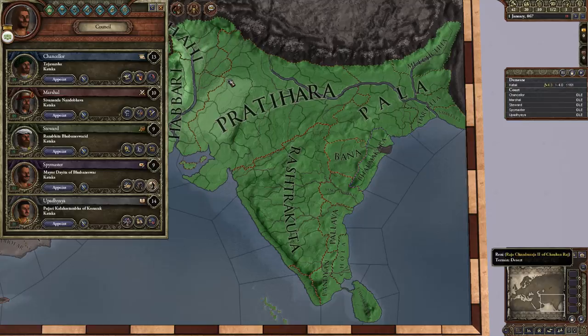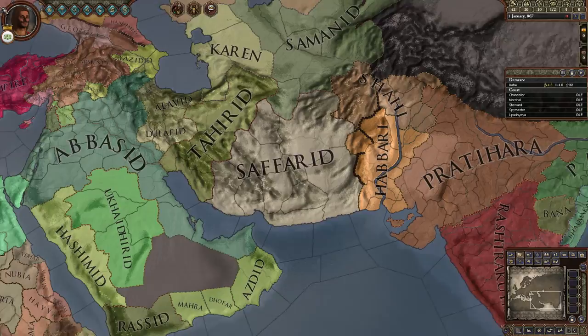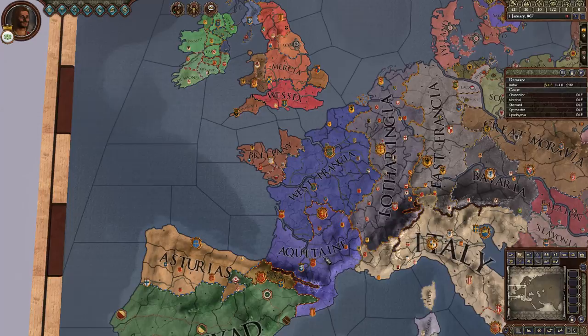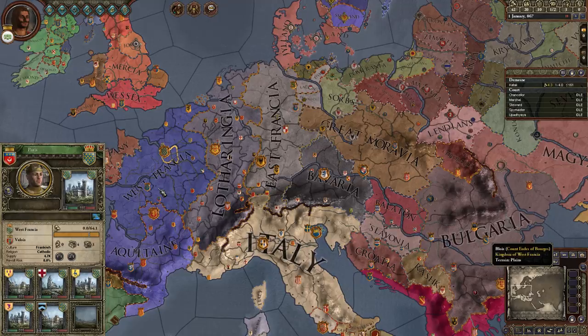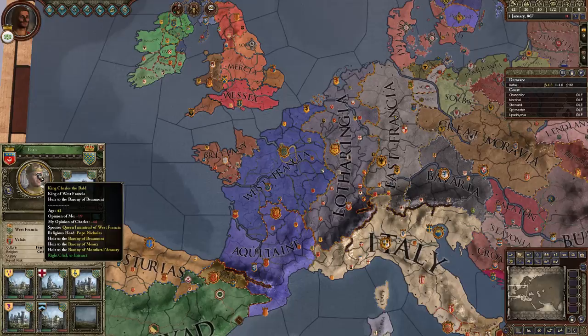They've changed faction revolts. Now, rather than - if you remember from some of our previous episodes, we had some minor rebellions, and when we saw rebellions pop up in other nations they'd all be independent realms we could just go in and sweep up. That will no longer happen. If there is a rebellion against West Francia, the rebels will be under one guy - probably whoever leads the faction - and they will have the same title level as the king. So they will be a temporary king while they're leading the revolt.